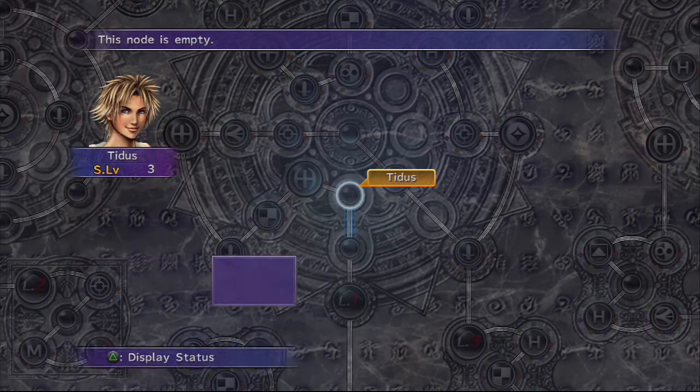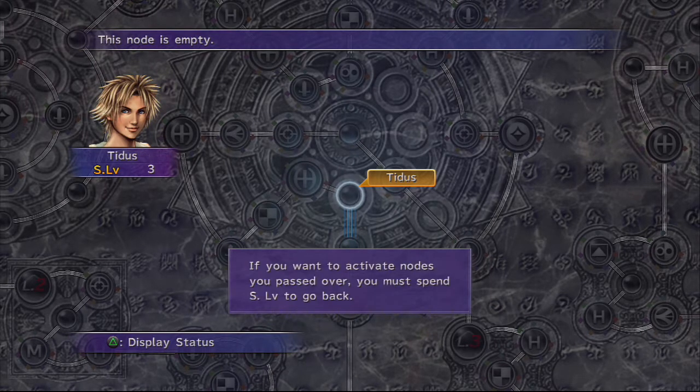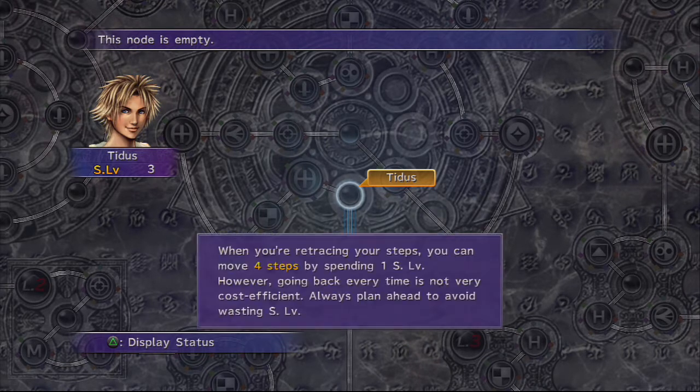So it's like a Windows computer, pretty much. At this point, the movement process is complete and cannot be cancelled. If you want to activate nodes you passed over, you must spend S to go back. When you're retracing your steps, you can move 4 steps by spending 1 S level. However, going back every time is not very cost effective. Always plan ahead to avoid wasting your S.